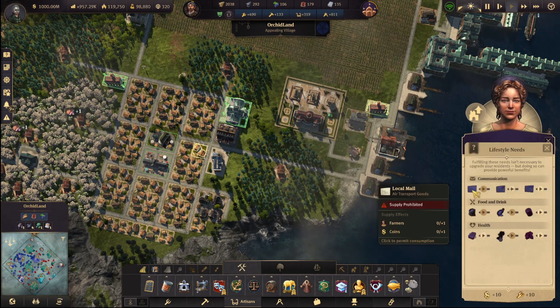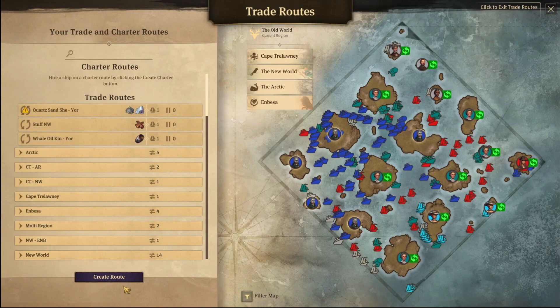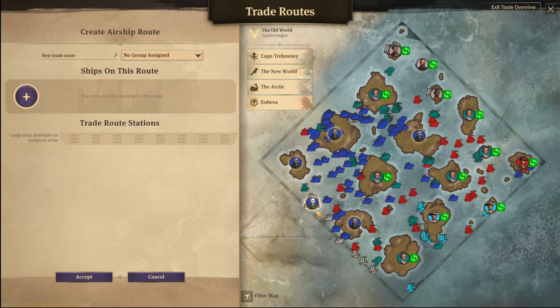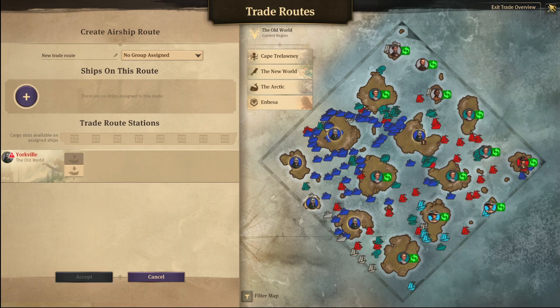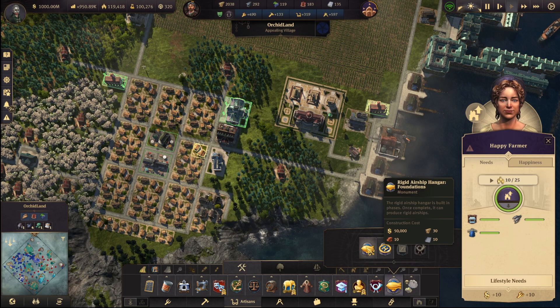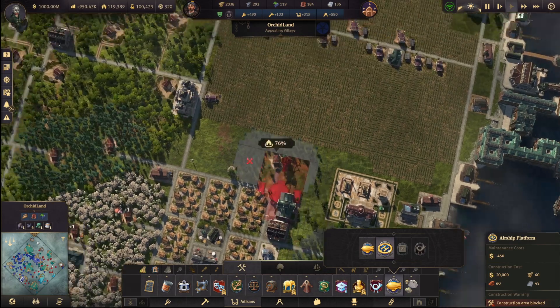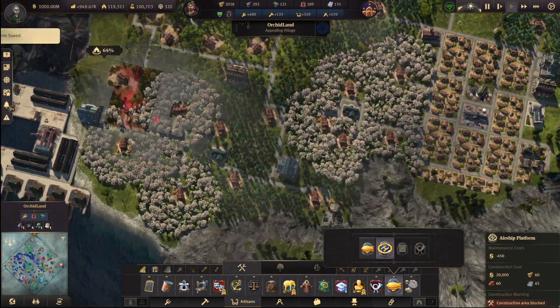So you guys — yeah, I don't really need them to do anything. From here, oh — the airship platform was missing. Airship platform. I'm really tight for space on this island.